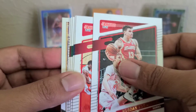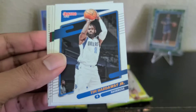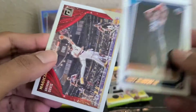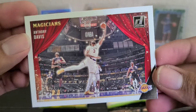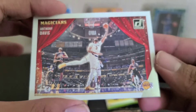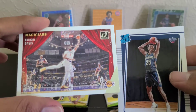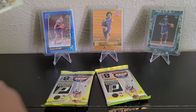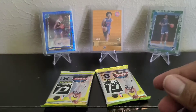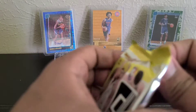RJ Barrett, Bogdanovich. I think that's an insert in the back. Martin, Hardaway, Smart, Anunoby. Who's this? Trey Murphy, Pelicans. And then Anthony Davis — Magicians. First time seeing this card. It's a rare card, but you rarely see numbered cards in this product. These do come numbered too — I think the purple laser. Two packs left. This box, yeah, not too good, but we'll see — it could change.